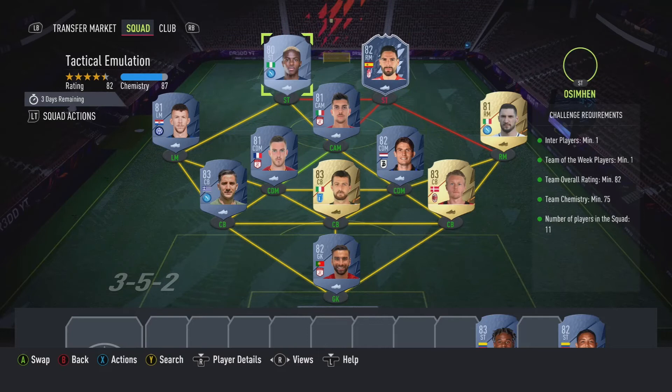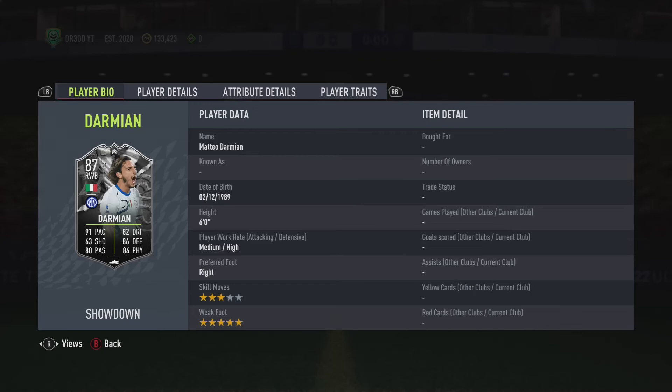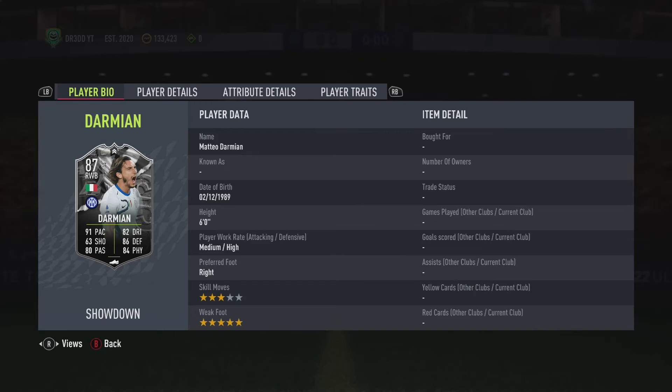Now we'll quickly look at the stats. Darmian's got a five-star weak foot, high attack, high defence — which is always decent. 91 acceleration, 91 sprint speed, pretty decent. 93 stamina is always awesome, with 77 strength. His interceptions, defensive awareness, and standing tackles are outstanding for a right-back — he's basically a centre-back. He's six foot; you could sub him on and smash him into the centre-back position, or play a three-at-the-back with him in there. His dribbling's pretty decent, brilliant composure — a decent right-wing-back.